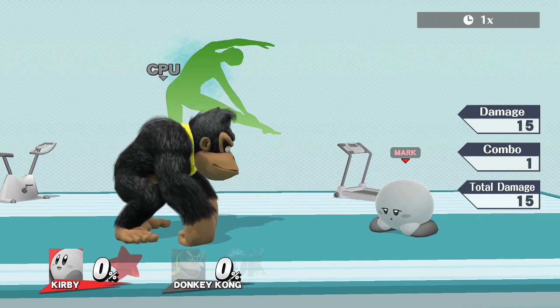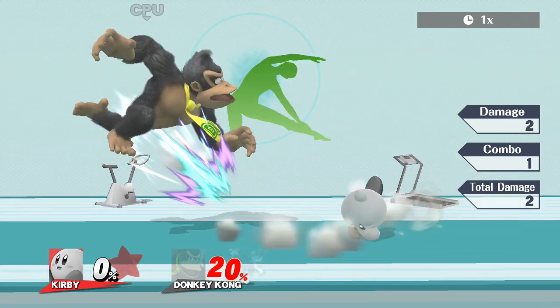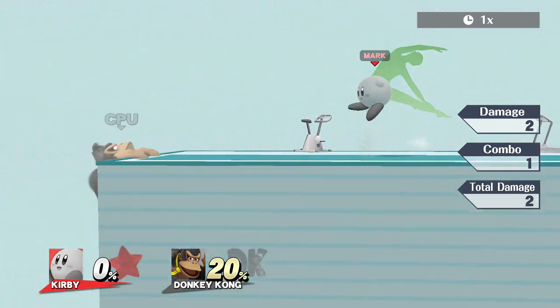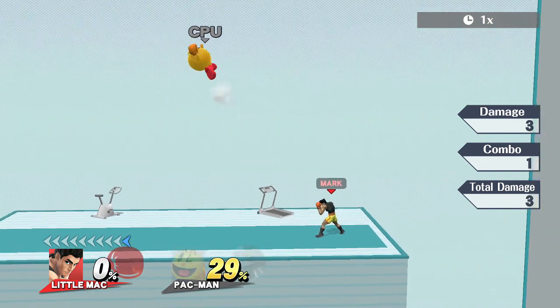Let's first look at Kirby's ground moves. As we can see, Kirby will throw a few punches and once he catches an opponent, he will lock them in and throw a fury of multiple punches and rack up a ton of damage. Now if that doesn't look or sound familiar, let me give you a quick reminder that this is very similar to Little Mac's Neutral A. As you can see, they are very similar.